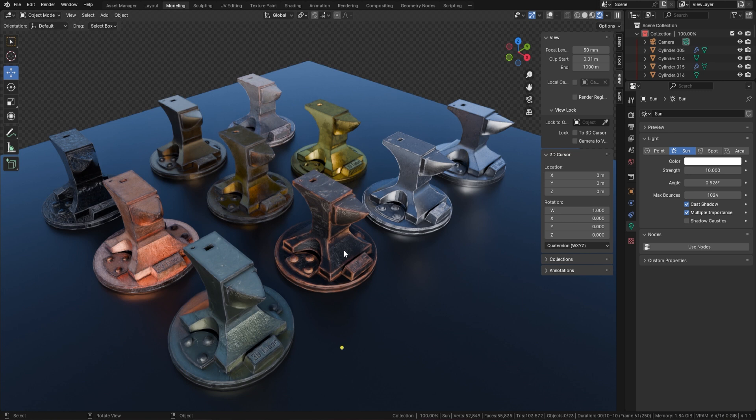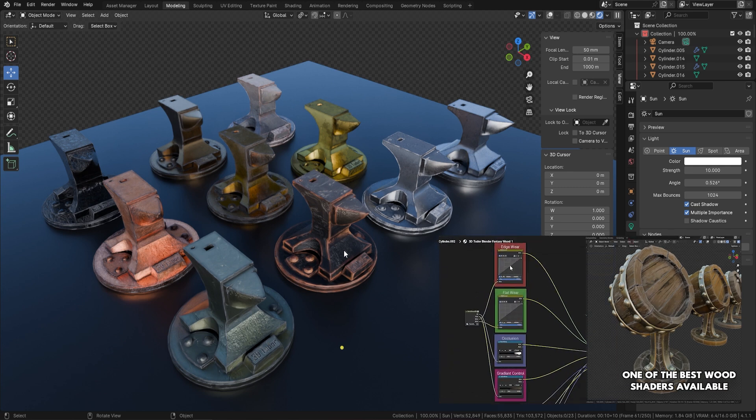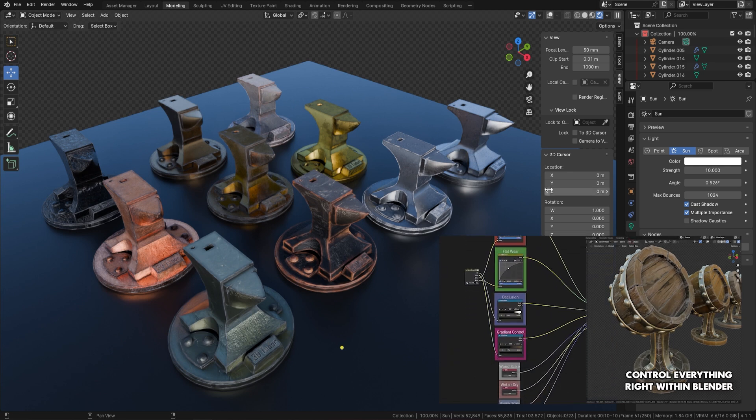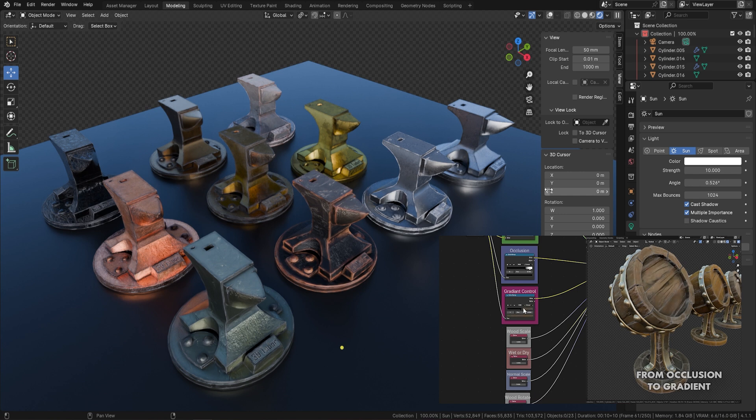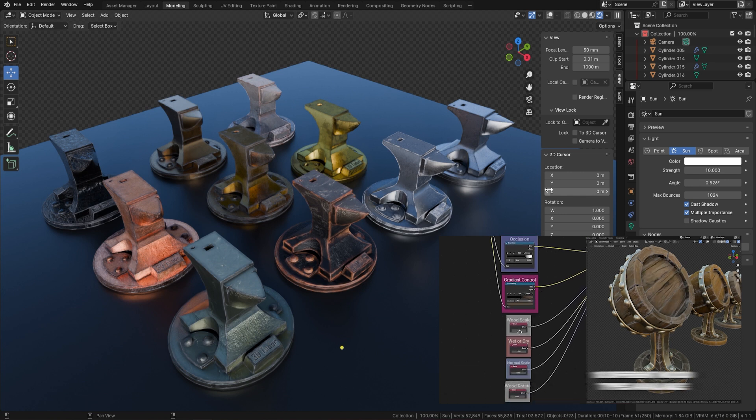From 3DTutor, back today with another amazing shader pack. For those of you that missed our first shader pack — the wood shader pack — I'll drop an image in the bottom right. Here at 3DTutor we're really trying to build up a huge shader database with all the types of shaders you're going to need, from wood to metal to stone, and even things like glass.